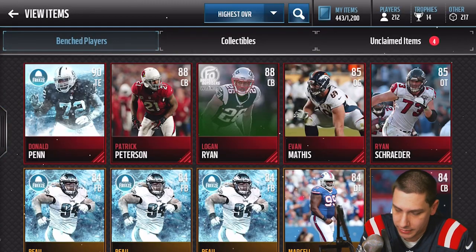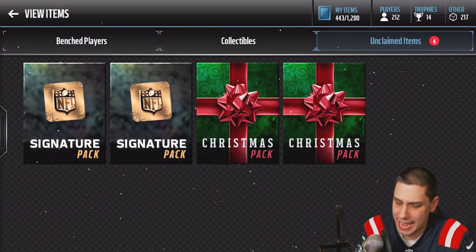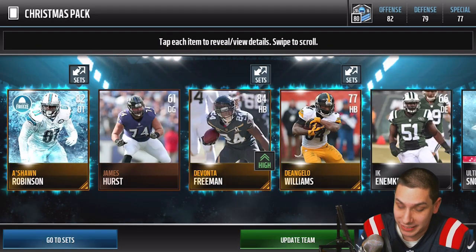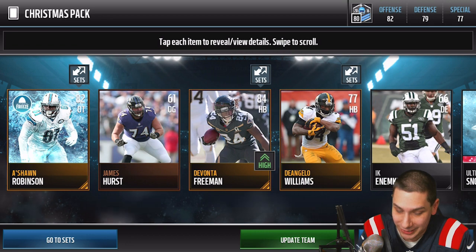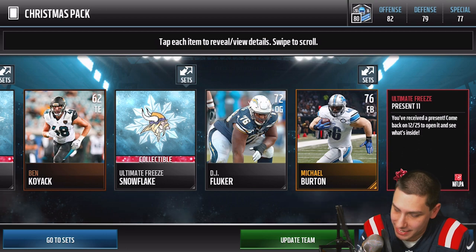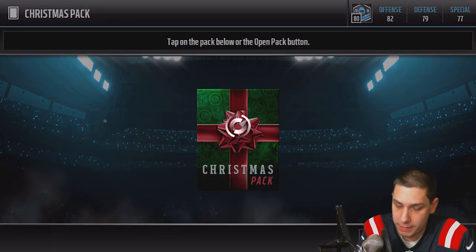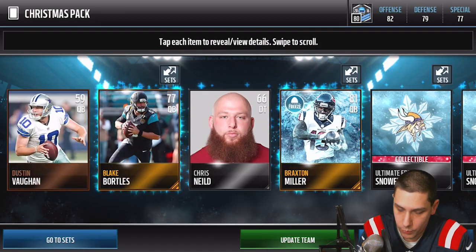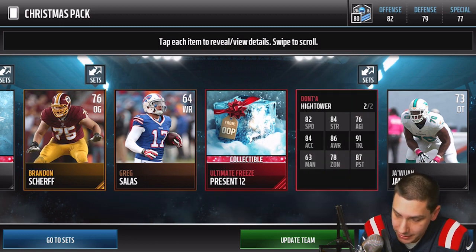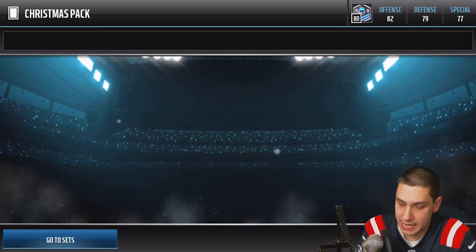We accidentally hit 'open later' a couple times — it's late here in Minneapolis. We get a DeVonta Freeman gold and present number 11, which is pretty common again. Then a number 12, but we do get a Dante Hightower base elite — at least it's a base elite, not too bad. We'll take that.